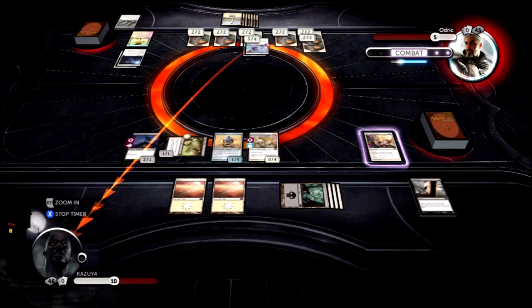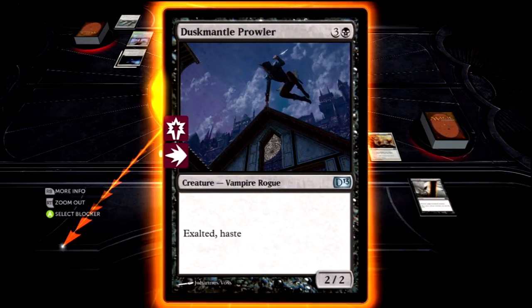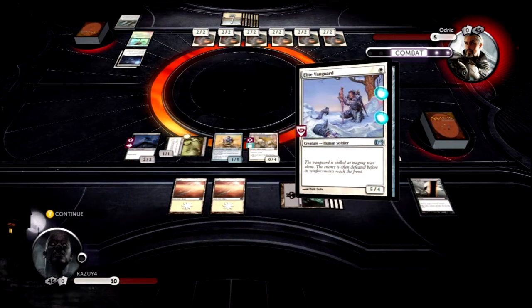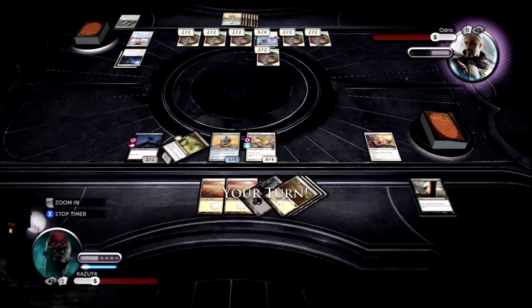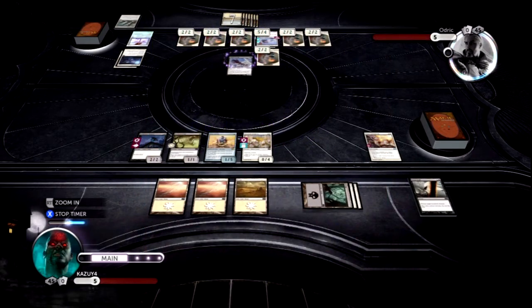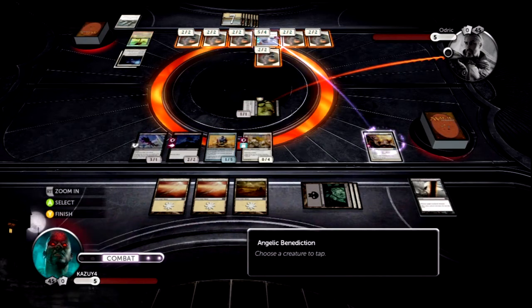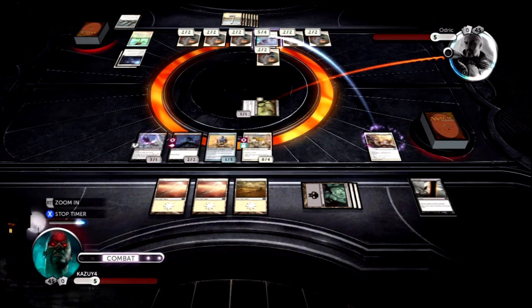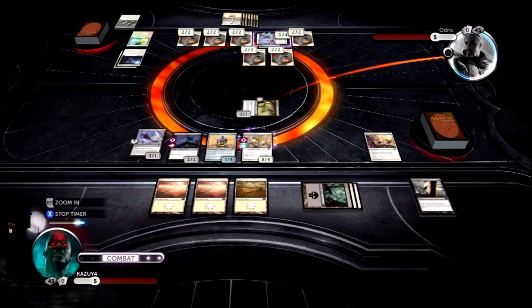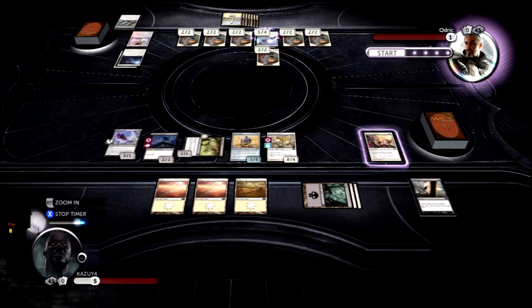I'm sure people say 'unblockable 1/1, yeah buddy,' but with the correct enchantment and creatures, you can do some serious, serious damage. This is Exalted and Haste — I'm probably just gonna receive the damage. I don't wanna get too fancy. I need to be careful because if I don't kill this guy this turn — sayonara. This creature is flying but it can't block. The Tormented Soul is gonna make damage — it's gonna be one, two, three, four. I'm not gonna kill this guy this turn, so I'm gonna get in serious trouble, but I think I got enough to hold for one more turn. It's a 6/5.